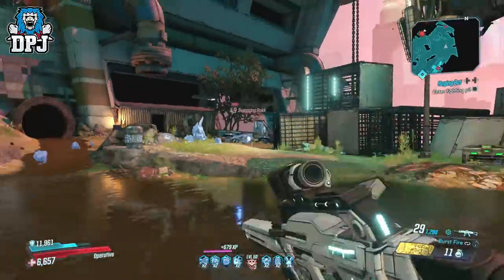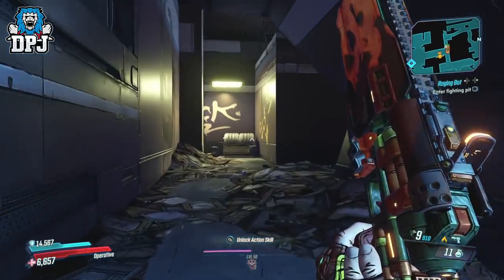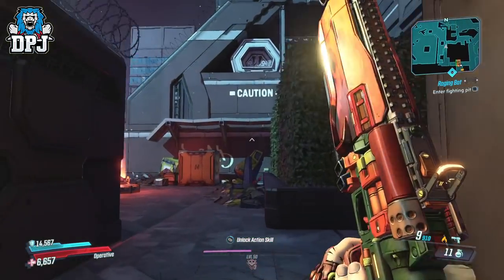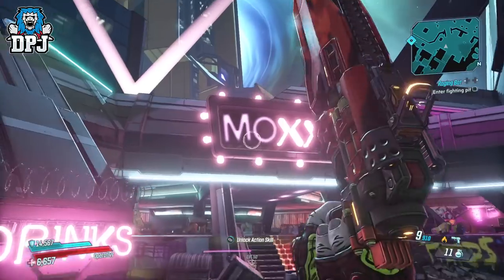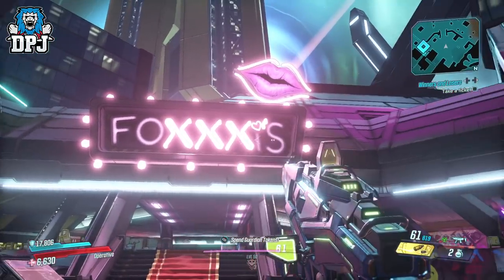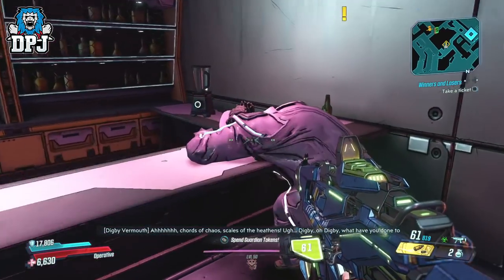The Digby's Smooth Tube is a mission reward where you start by going to see Digby, who can be found within the Spendolpikens Vice District on the Handsome Jackpot. I'm not sure if I pronounced that correctly — I probably didn't, I normally don't. The mission is three parts and it's one of the cooler missions this DLC offers. This weapon is the mission's reward; you get it after completing part 3 along with some cash.